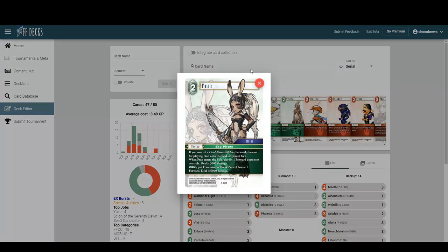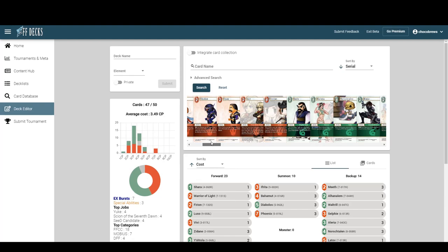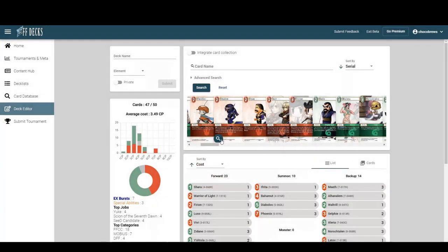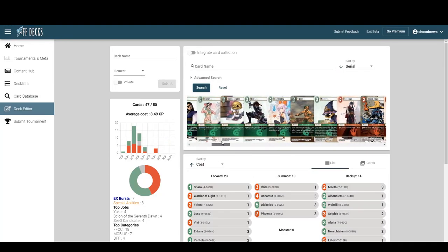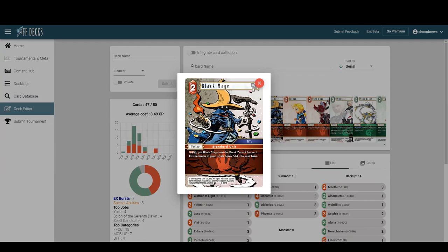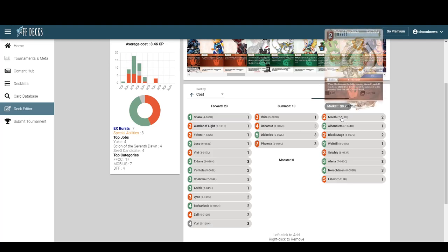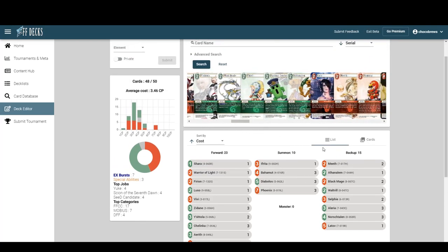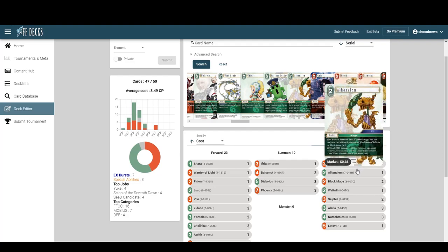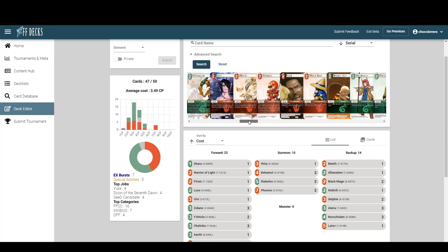We could do the Fran combo thing that monowind decks are doing. I do like Shadow — can probably add that. I don't want to go too deep on backup removal. What about Black Mage? Probably fine — at least one, so we can get back Ifrita in case they play a monster we weren't expecting, and we can get back Phoenixes.